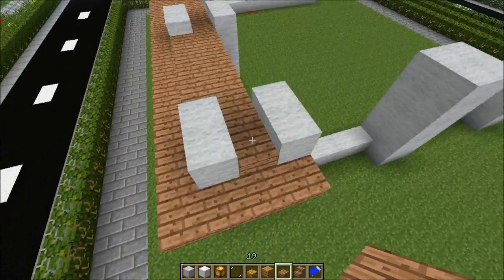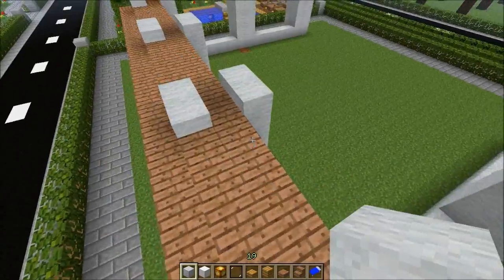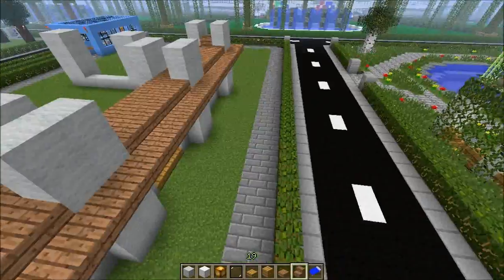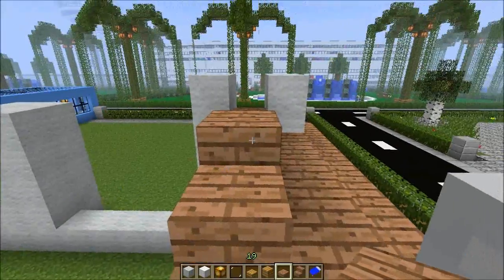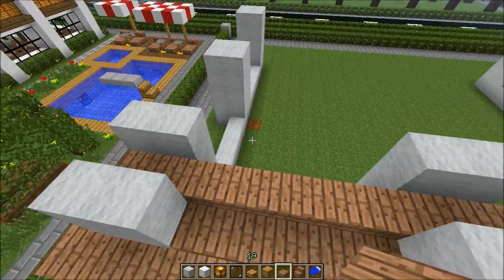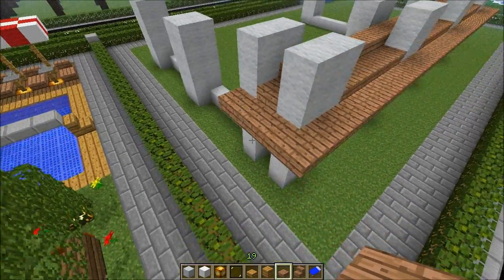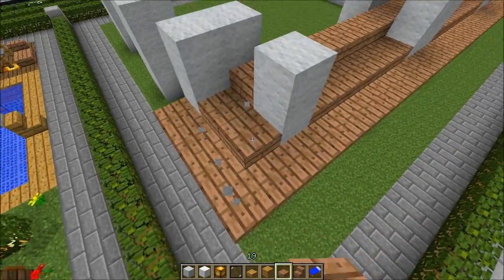So we have two blocks here, and from here you go one block. Let's raise these front pillars — I'm trying to make a really cool style, like the houses I've seen on TV in Switzerland. I wanted to use slabs because you have more chance of doing better stuff with slabs — as you can see it's looking cool. Let's leave it like that with these pillars.